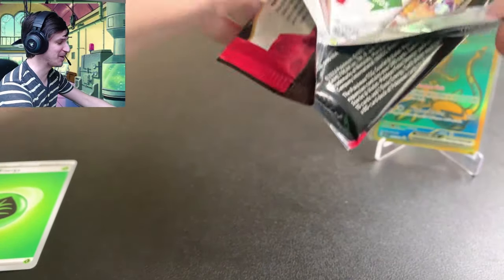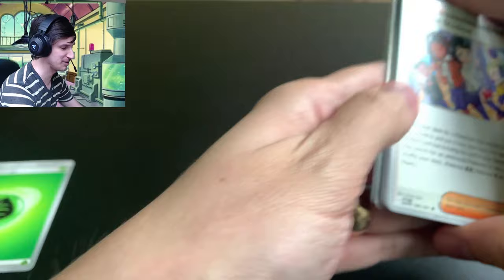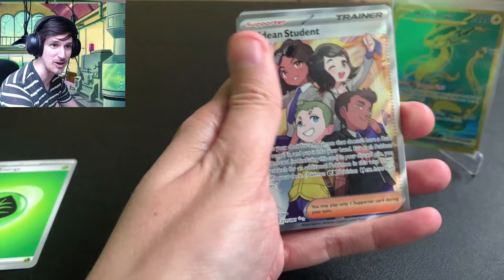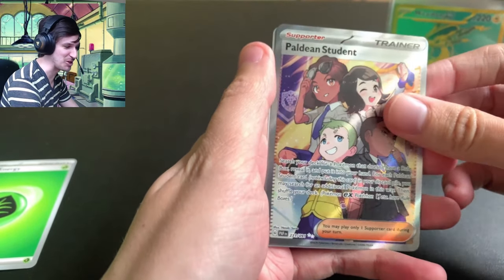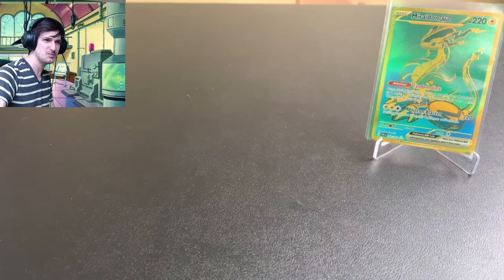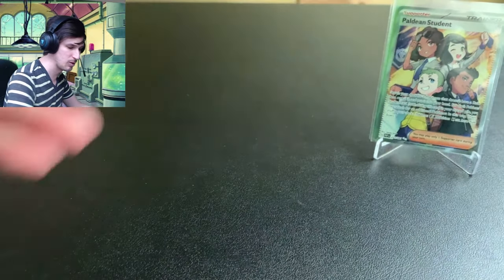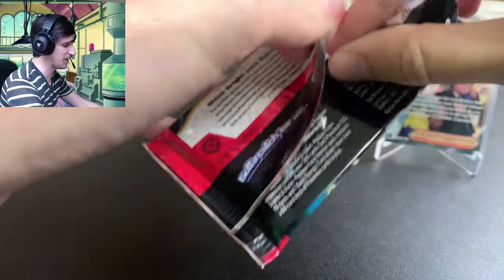This is nothing like the Gyarados box — you should still watch that video and see what you get — but this is insane. Paldean Student, Barboge, Wubak, Tandemoss, Gengar, Charmeleon, Magmar, Raichu, the Rare — Paldean Student. The next illustration rare! Guys, we are killing it so far. I'll sleeve that, man. We're gonna need a couple of these stands. Insane value thus far.